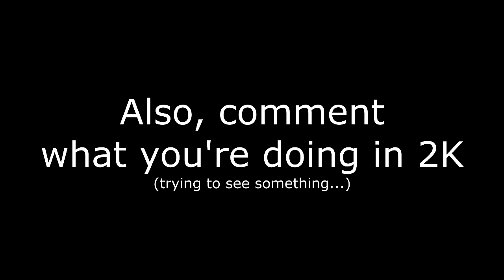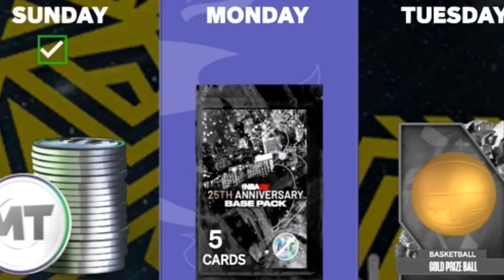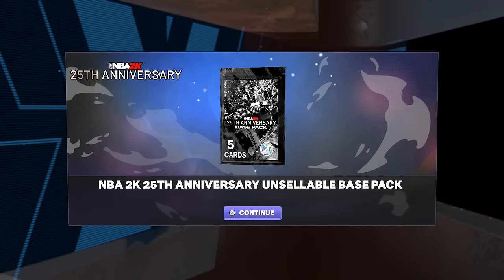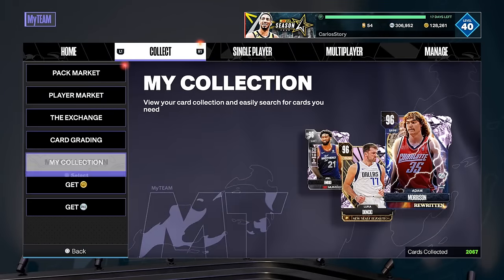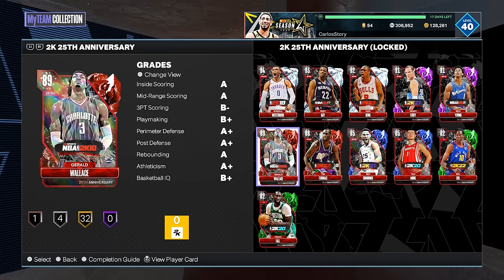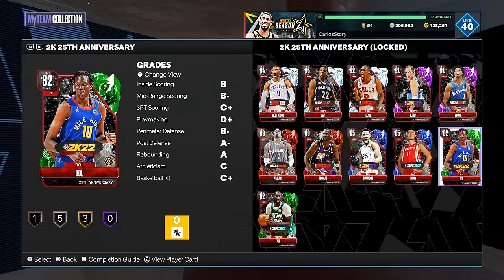Right now if you log in, you get the 25th Anniversary base pack. Make sure to log in every day if you want that Manos Turner. It's going to be a nice 25th anniversary unsellable base pack — you never know, you could get lucky. Let me know in the comments who you end up pulling, because you have a chance at any of these players, including some of the most expensive emeralds and sapphires like Taco Fall.